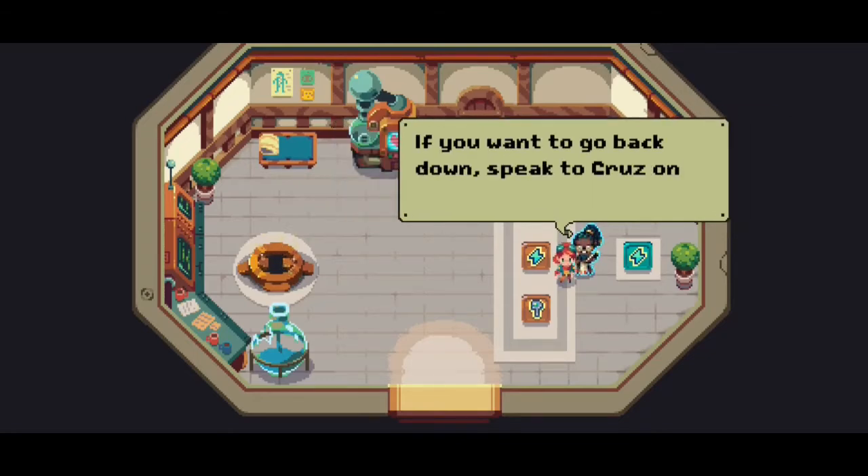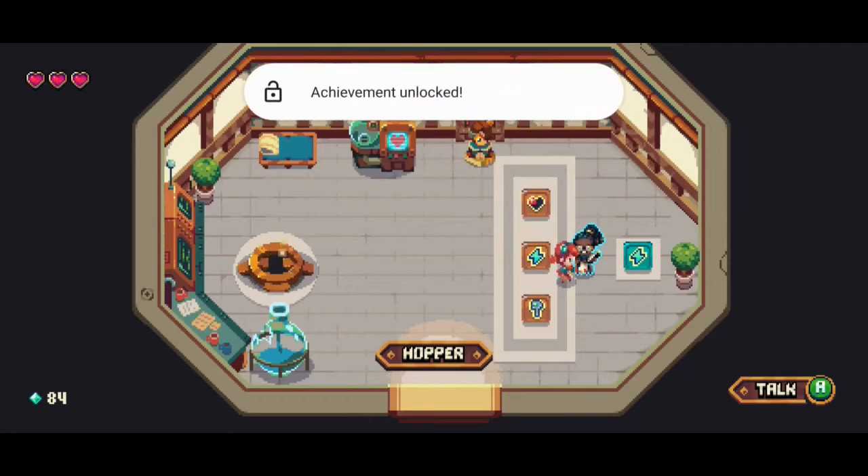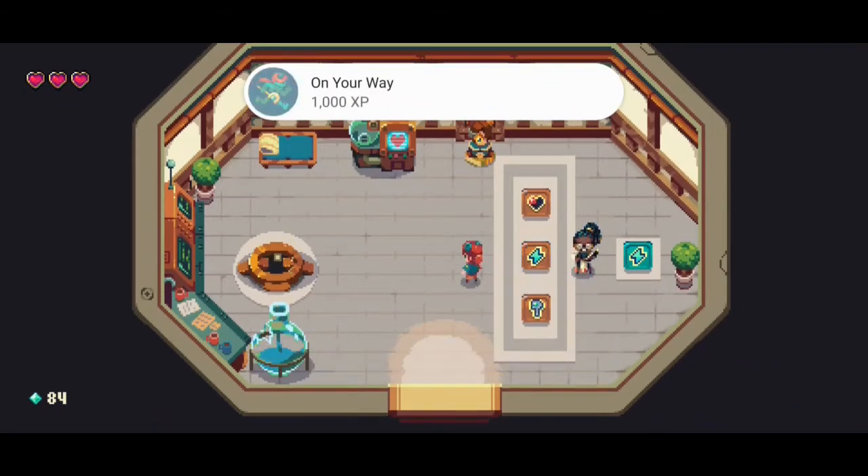The only way to get more spark light is from the mutants and gremlins back down on the surface. Hooray! If you want to go back down, speak to Cruz on the east docks.